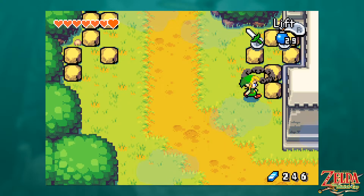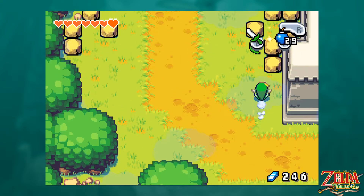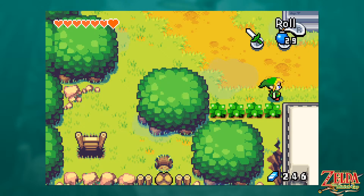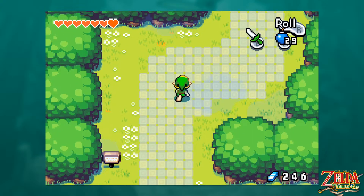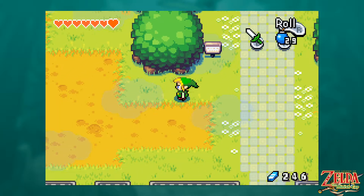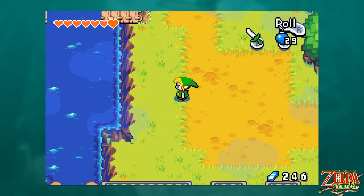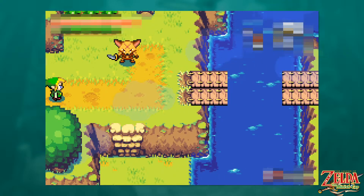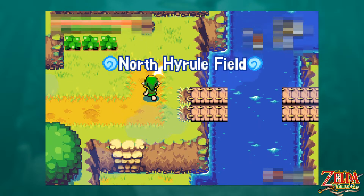So we did The Cave of Flames, we got the Fire Element, which is one of the special MacGuffin thingies we need. This one is Fire Flavored, as opposed to the Earth Flavored one we got from the Deepwood Shrine. And we need four good elements to make good things happen.